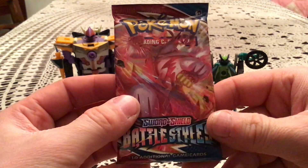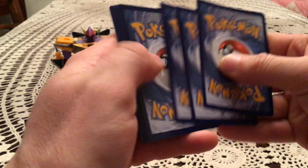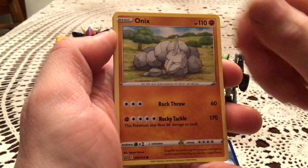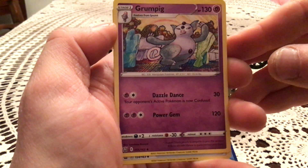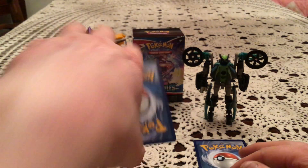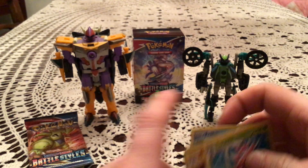So we have an ultra rare and a holo. I am too tired to be doing this apparently. We have two more packs — if we get anything else I'll be shocked, but if we don't it's perfectly fine because we had a couple awesome pulls already. Pack 3: Frillish, Blipbug, Rolycoly, Grumpig with some very interesting artwork — it reminds me of another Pokémon artwork and I can't remember what. Energy Recycler and Gurdurr. The reverse is Espurr. The rare is Lurantis — non-holo. That is fine.